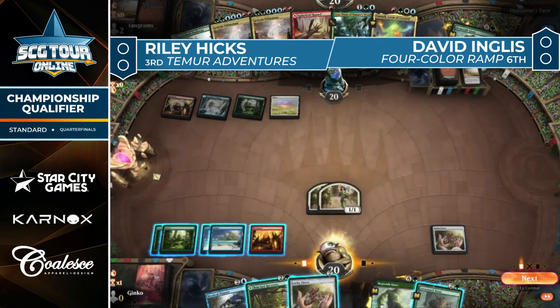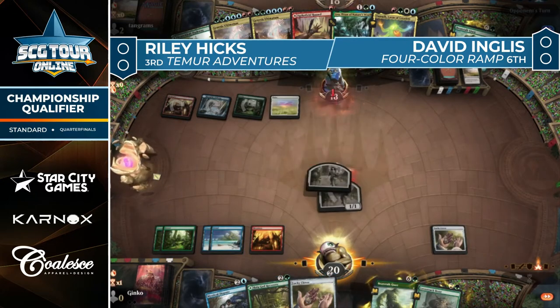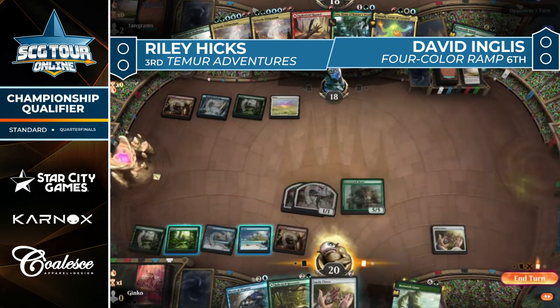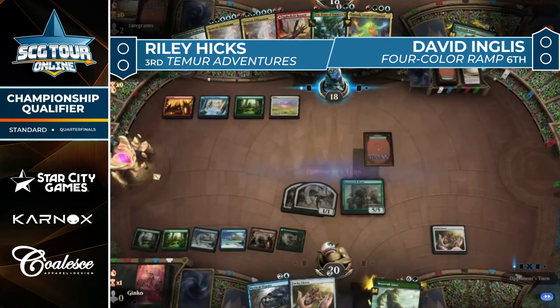He can also hold a Mystical Dispute in case there's some powerful three-drop played. Ingles answers with a Fertile Footsteps — no copy on that side of the table. Going back to Hicks, we see an attack with those two tokens, Ingles to 18. Another Lucky Clover was picked up — not a lot to do with that just yet, so we're just going to see the Lovestruck Beast.